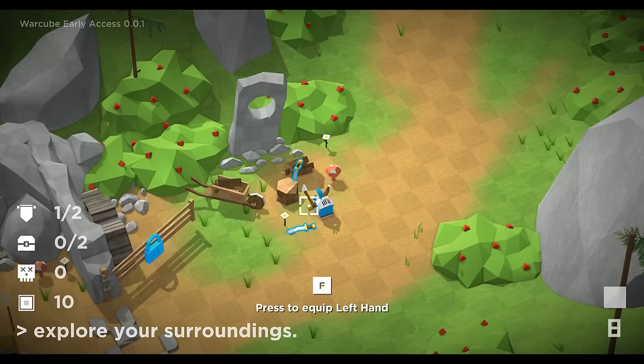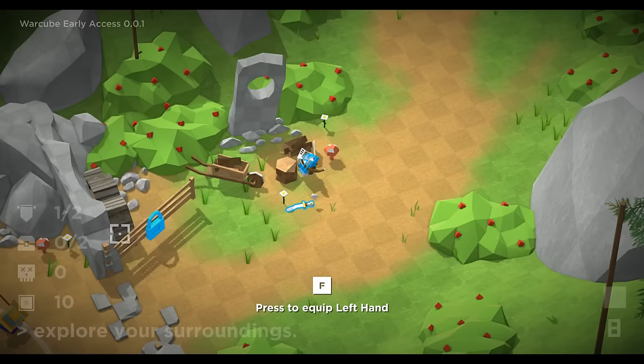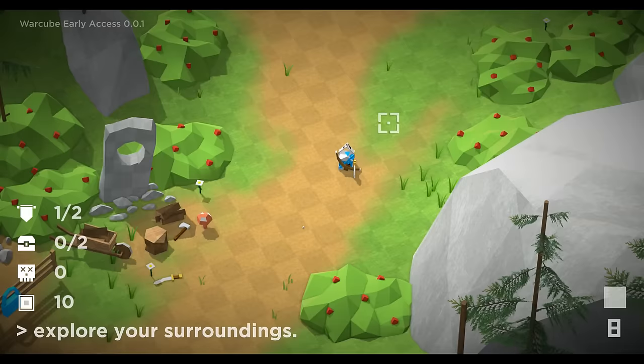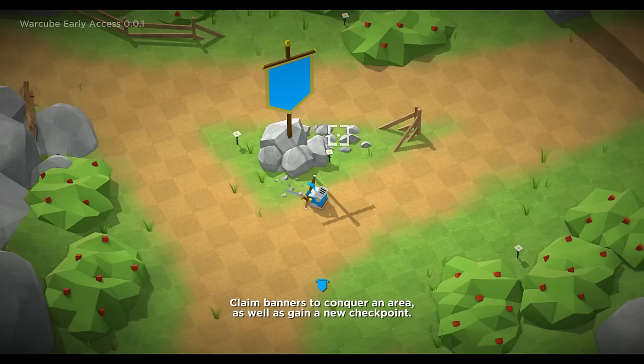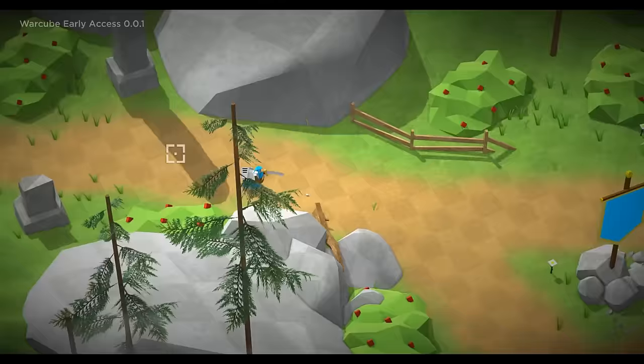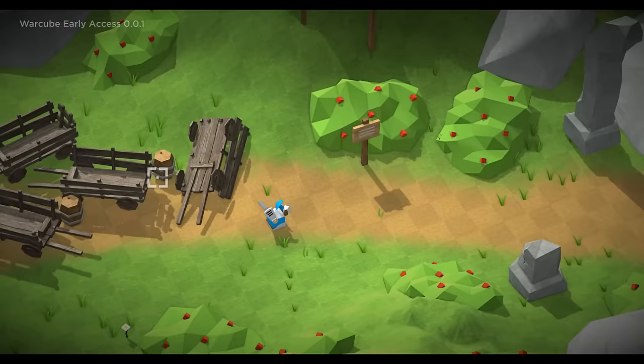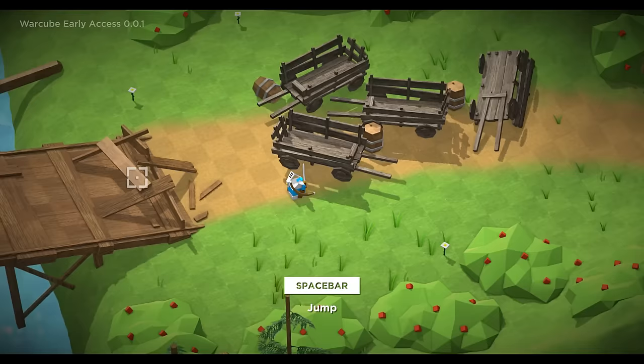I need to be on the main map to go to the character page for whatever reason. I'm assuming a sword is better than an axe, but I don't know. Claim banners to conquer an area and gain a new checkpoint - so yes, the banners are what we want to claim. This is as far as I've gotten - all new to me now. What does the sign say? Danger. That's it. Just danger. I can jump! I didn't know I could jump. Oh shit, do I have to jump? This is some Dukes of Hazard shit right now - medieval Dukes of Hazard.